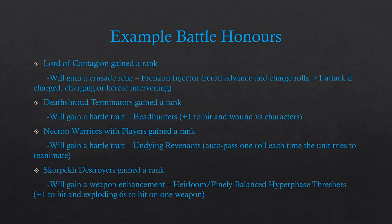We'll now go through the example battle and give each unit that gained a rank a battle honour. The Lord of Contagion gains a crusade relic — a Frenzon Injector — which allows them to reroll advance and charge rolls, and grants an extra attack if they charged, were charged, or heroically intervened. The Death Shroud Terminators gained a rank and receive the Headhunters battle trait, giving them +1 to hit and wound against characters. The Necron Warriors with Gauss Flayers gained a rank and receive the Undying Revenants battle trait — unique to Necrons — allowing them to automatically pass one reanimation protocol each time the unit is attacked. The Skorpek Destroyers gained a rank and receive a weapon enhancement — Heirloom and Finely Balanced — on one of the squad's hyperphase threshers, giving it +1 to hit and exploding sixes to hit.